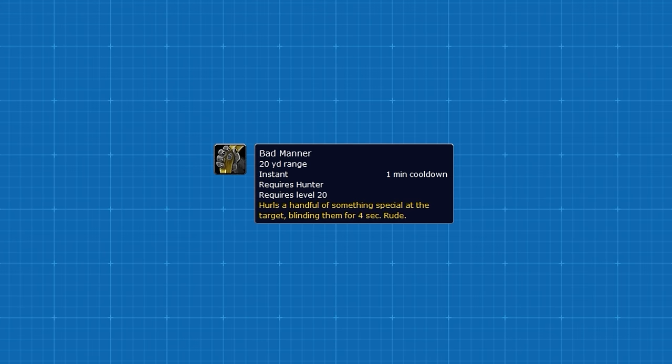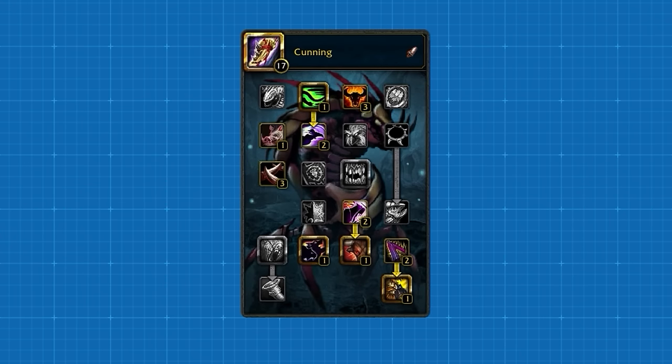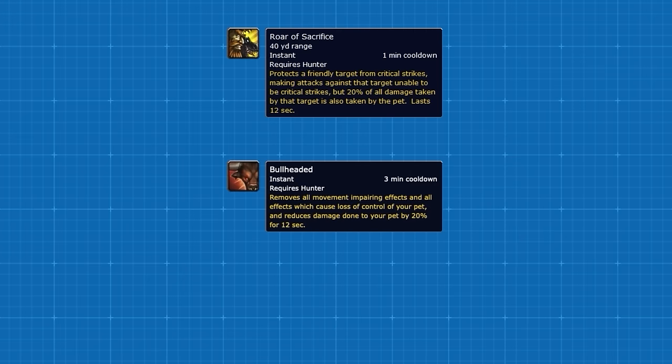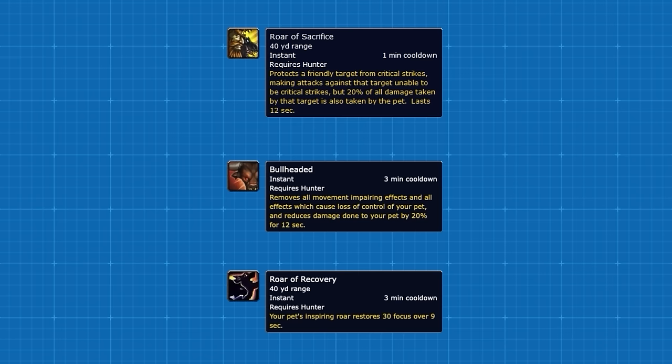The reason you want to primarily play with a Monkey is not only its stun, but also the fact that it belongs to the Cunning family. In Cataclysm, different hunter pet families have different talents. The best pet build includes the iconic Roar of Sacrifice as an efficient one-minute cooldown, Bullheaded which is a CC Removal and Damage Reduction cooldown for your pet, and finally Roar of Recovery, which acts as an on-demand Focus Generator.